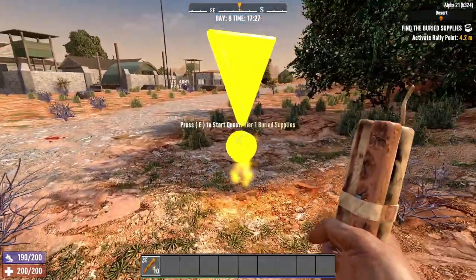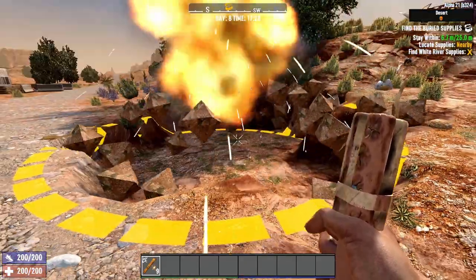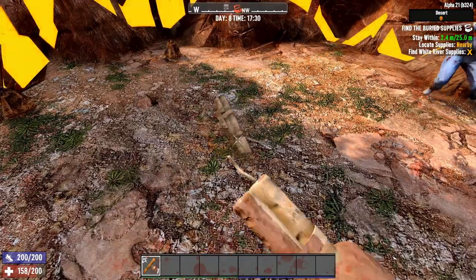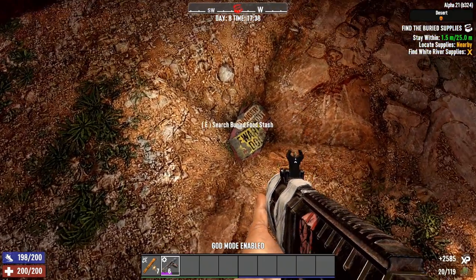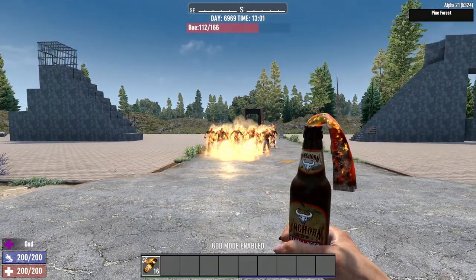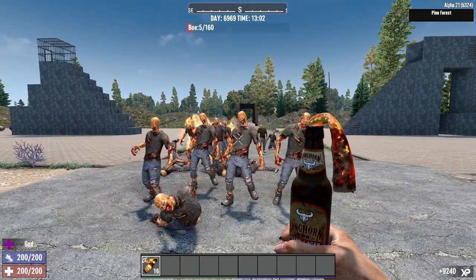It also makes finding buried treasure easy — just be careful not to use more than 3. Molotov cocktails are not exactly explosive, but they're close. They ignite the surface they contact and will set a zombie on fire if they walk through it. Molotov cocktails will deal 250 fire damage and set zombies on fire for 16 seconds while only causing minimal damage to blocks.